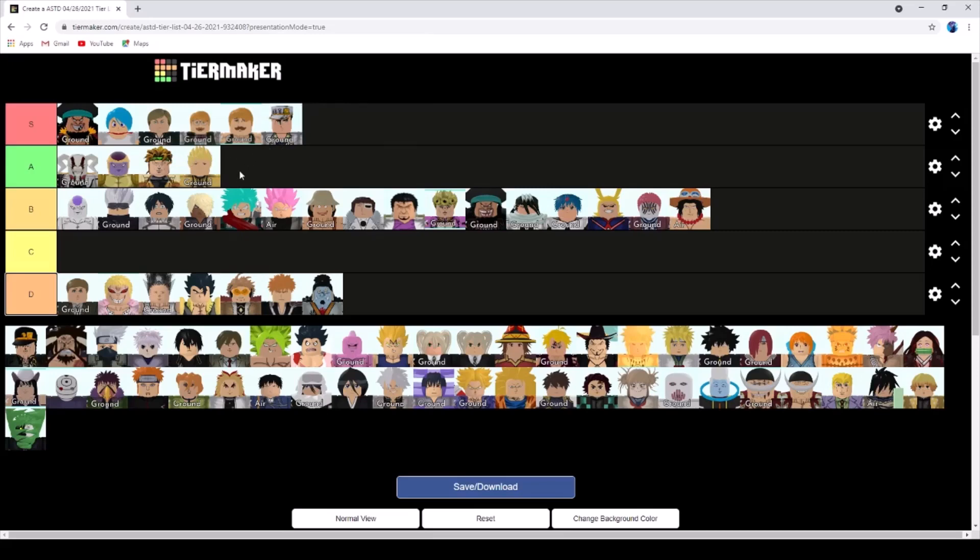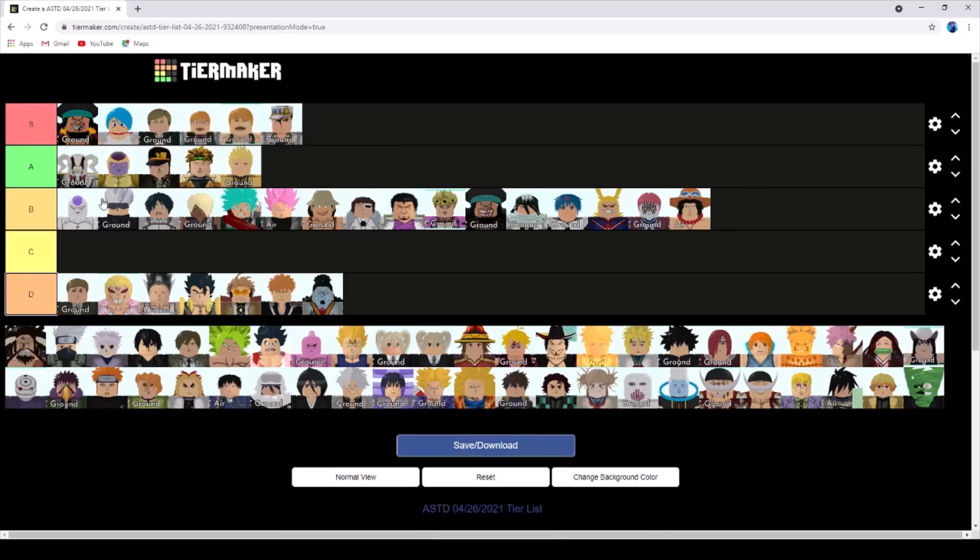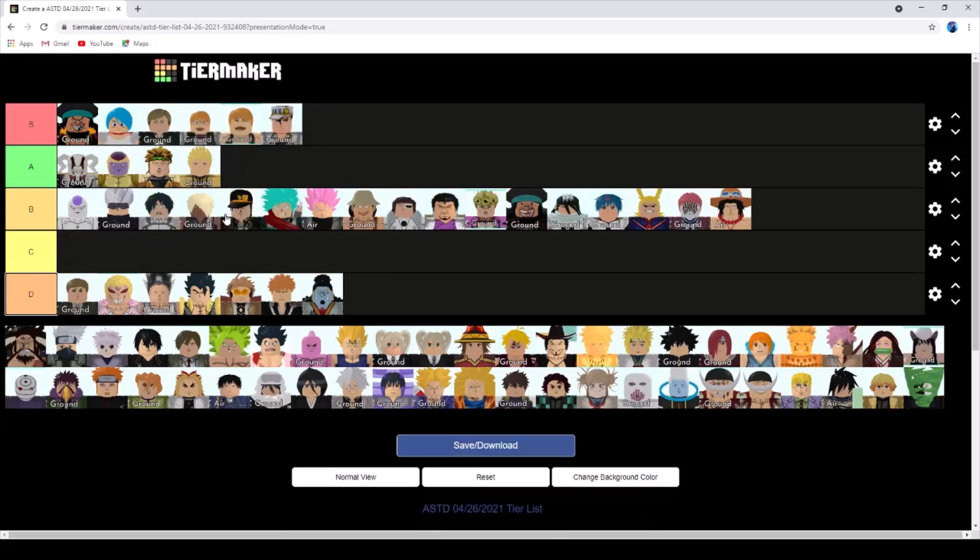Jotaro is actually gonna be the character that replaces Gilgamesh - he's gonna cost a little less than half of Gilgamesh, have a very similar DPS, and also have that extra Time Stop for the assist. They're both single target so he is just a very very good boss killer. With the Irwin buff he's gonna be chilling at like 53,000 damage every 5 seconds, which is just amazing.